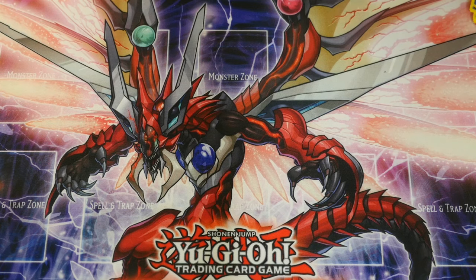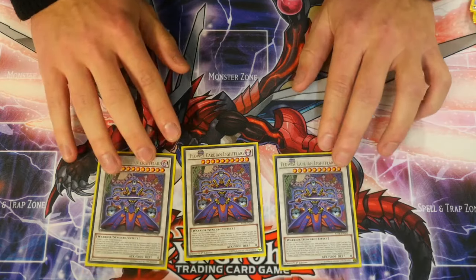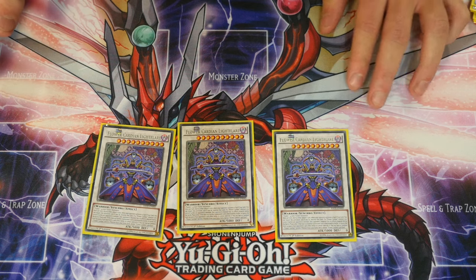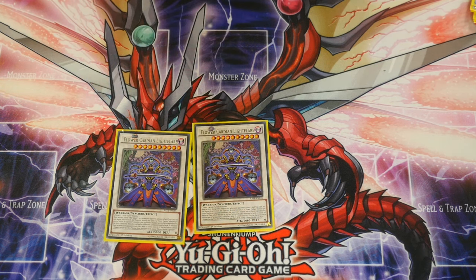Onto the extra deck — three Flower Cardian Light Flares. This card is broken; no real other word for it. You require one tuner and four non-tuner monsters — hence why you get five Flower Cardian monsters, turn them all to level 2s and synchro them all off. When your opponent activates a spell or trap, you get to negate its activation and destroy that card once per turn in either player's turn.